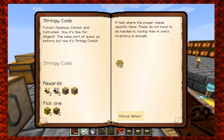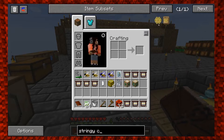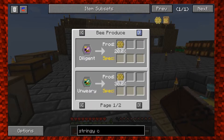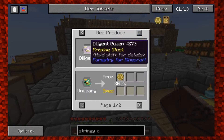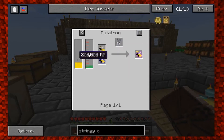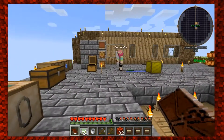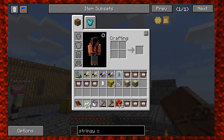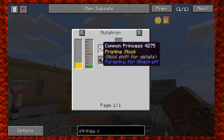The next one is stringy combs. We need forest, meadow, common, and cultivated. Now it's time for diligent — the same sort of quest as before but now it's stringy, so we need diligent queens. Do we have one? Forest, meadow, mystical, common — no, we don't have one of those. They're diligent. So how do we get a diligent one? Looks like a common princess and a cultivated drone in the mutatron.